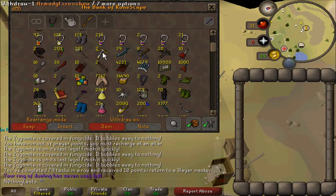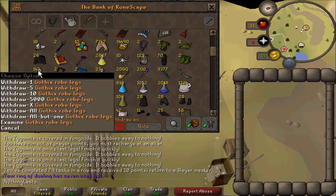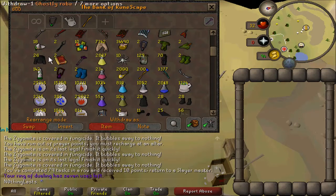I've got placeholders for pretty much all of the max gear. There's two Armadyl Crossbows, two Staffs of the Dead — I plan on PKing a lot and will be using this setup. The Guthix Mitre, Guthix Robe Legs, Ghostly Top, Guthix Cape. I'm not sure what my other gear will be but I'll mostly be using that.